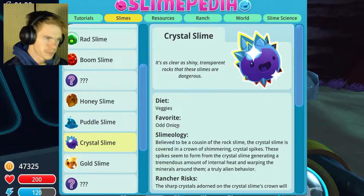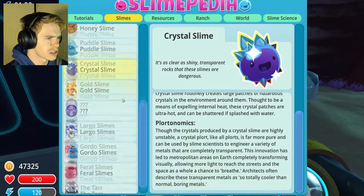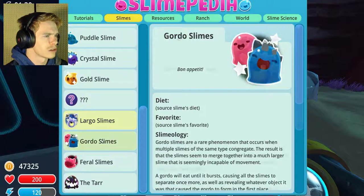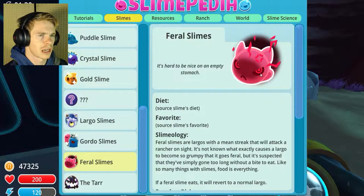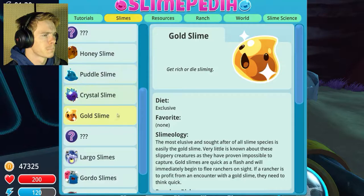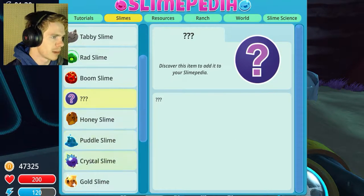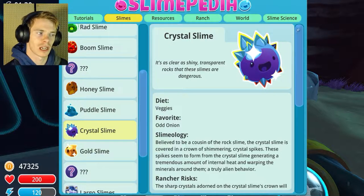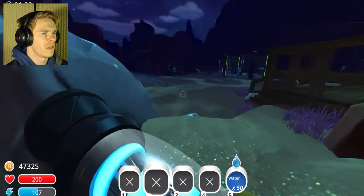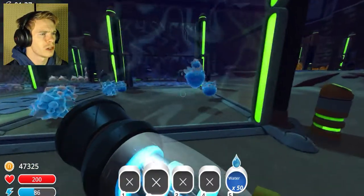Crystal slimes like odd onions. I feel like I looked that up before, but I don't know where to find the odd onion, so I'm going to have to look around for it. I'm going to go back to that crystal slime area. And I was thinking about Gordos — that's what I was thinking of. These guys are kind of interesting. There are also two slimes I don't know what they are yet, so we'll be checking them out soon enough. Crystal slimes are kind of cool.